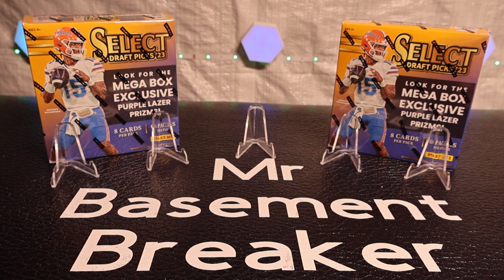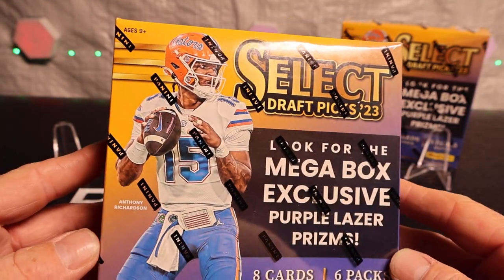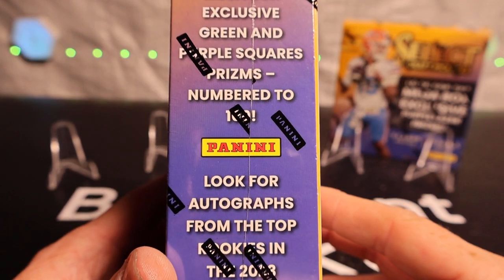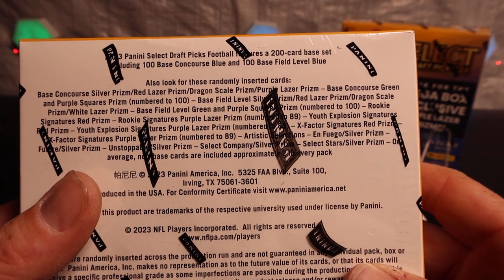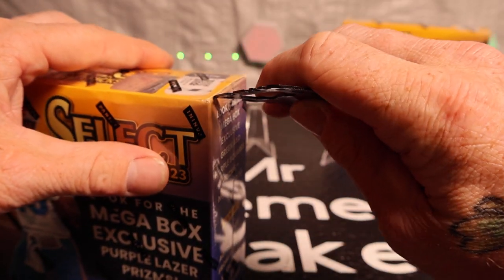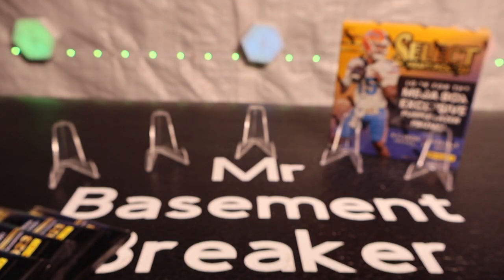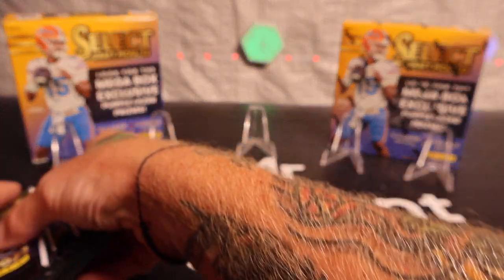What is up everybody, hope everybody's having a great day. Today we have two mega boxes of Select Draft Picks 23. I've opened a ton of Select, I like it — there's a ton of value in it. We're searching for the CJ Stroud, the Anthony Richardson, looking for the autographs, looking for the purple squares numbered 100, signatures numbered to 89, and dragon scales. I like the feel of the cards — they're nice, good quality. It is a college format but I'm all right with that.